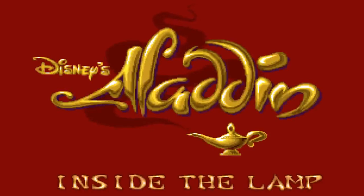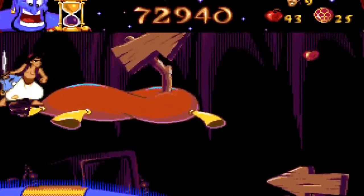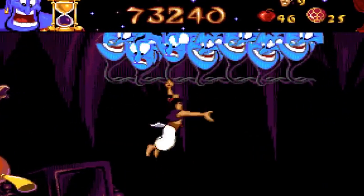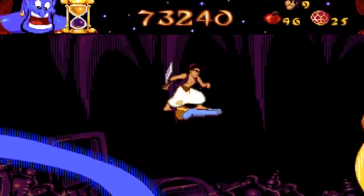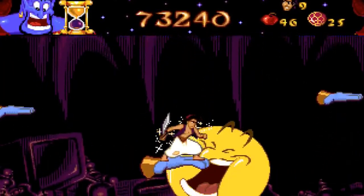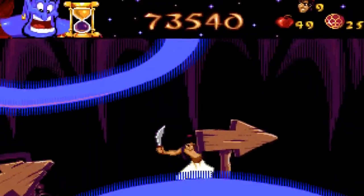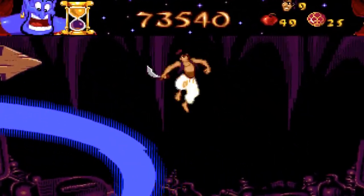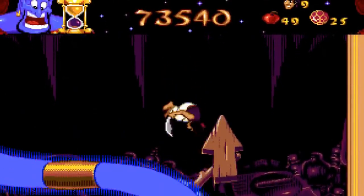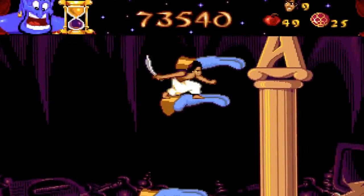We come to Inside the Lamp, which was my most hated level when I used to play this game as a kid. It has all sorts of cartoonish things — balloons with faces, springs, and hands. Hands are the main thing in this level. I won't bother exploring everything, just focus on finishing as quickly as I can because I don't like it at all. This is one of the areas where you can die pretty easily.